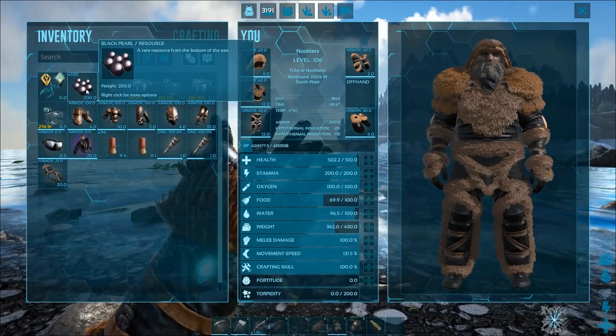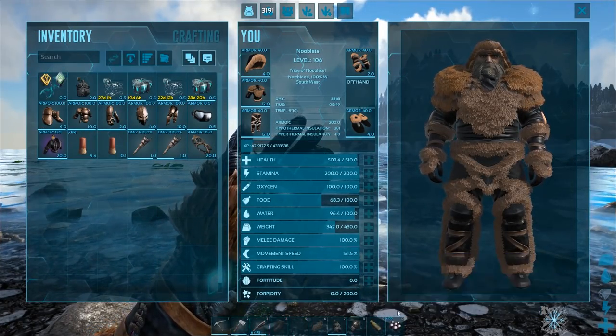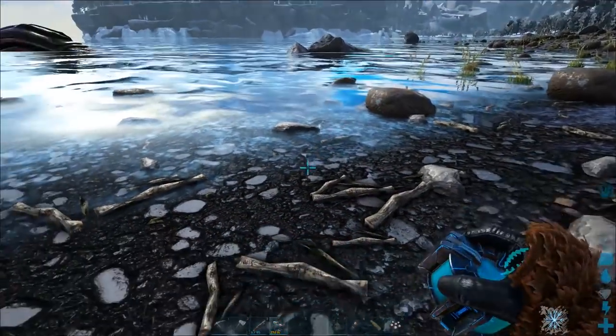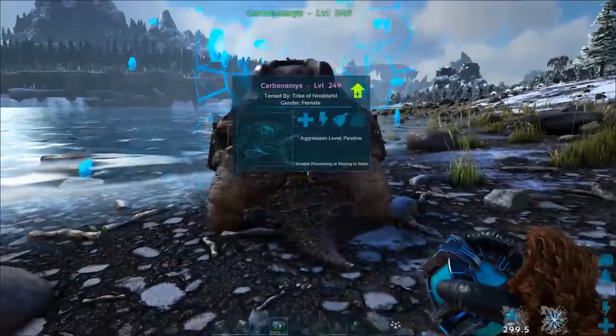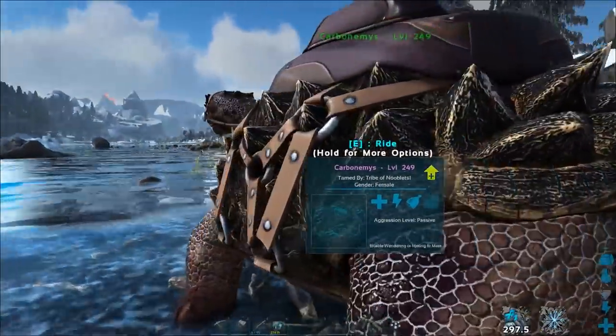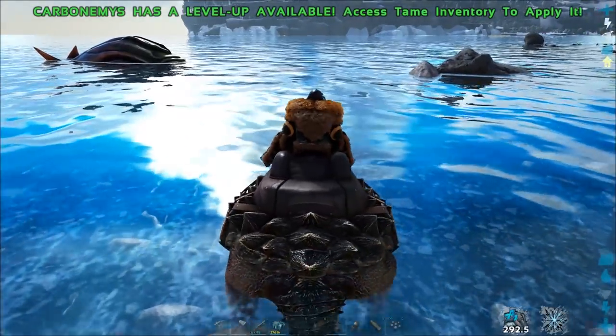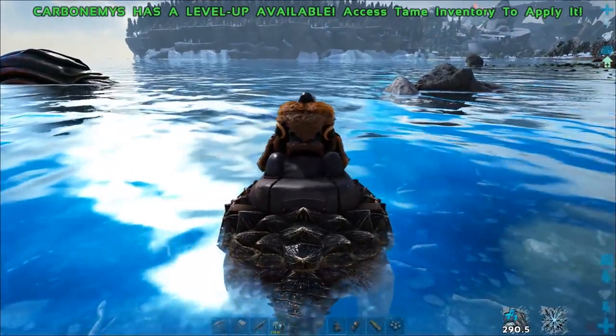You'll need black pearls — put those on slot zero of your hotbar. You'll also need a turtle; throw that out and walk the turtle into the tentacles of the squid.